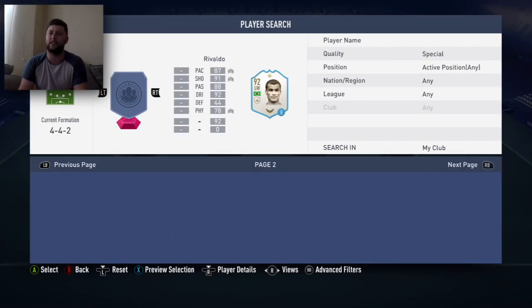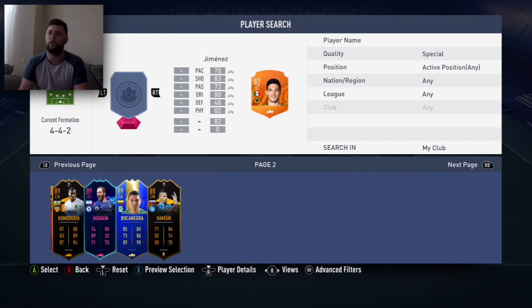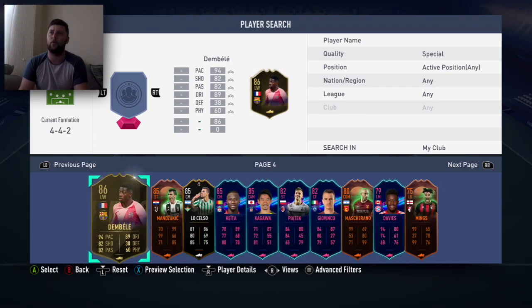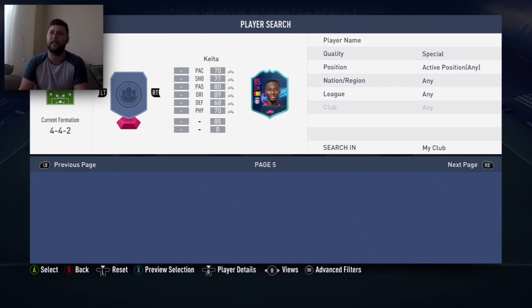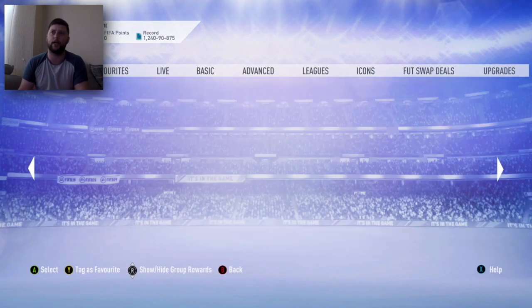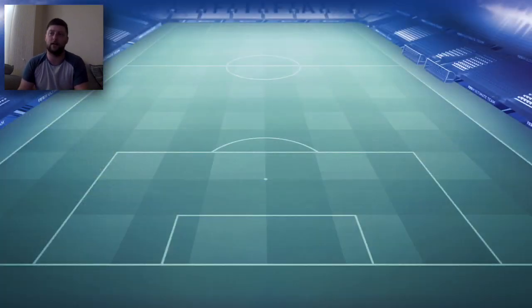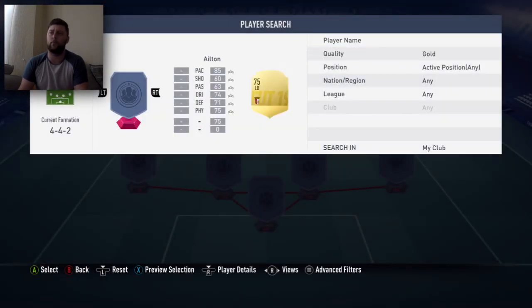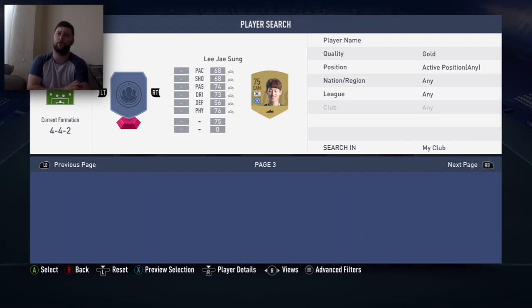We've got the 82 rated squad to complete. The only thing I don't know is the Team of the Week, so I may go and do an 81 rated squad just because I don't particularly want to be using Lacazette or Dembele in an 82 rated squad. I'm going to do an 81 squad builder for a Team of the Week and hopefully get someone at value that I don't mind getting rid of. We should have a few to actually put in — obviously having rewards yesterday.